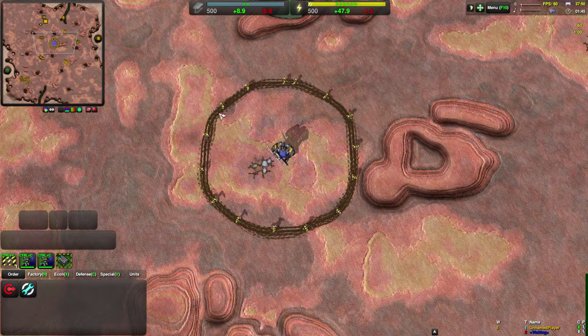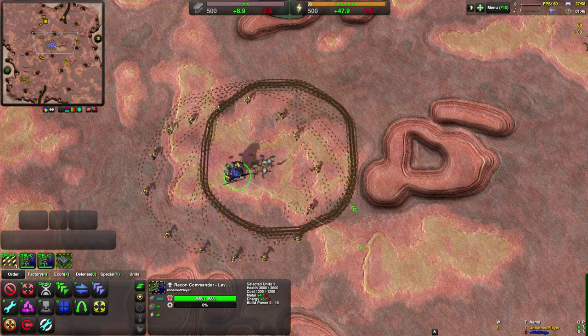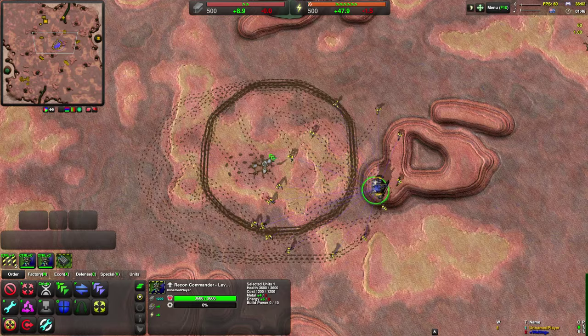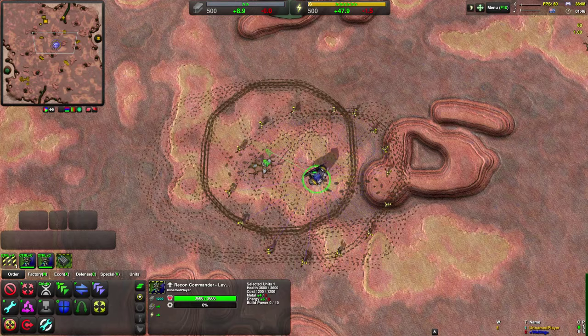So here you have the basic command. You've got units walking around in a circle around a central unit. They'll follow the unit around if I move the central unit, and generally protect it from cloaked units that might come close by de-cloaking them and running into them.